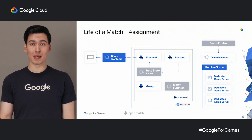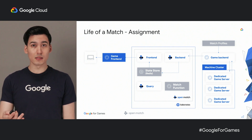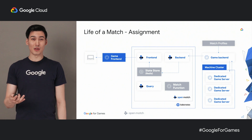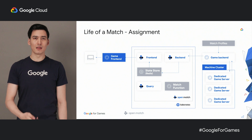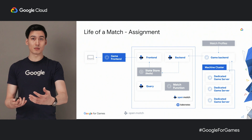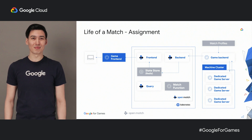The last step of the life of a match is the assignment. The game backend allocates a dedicated game server by using solutions like Agones or any other custom server management system. Once it gets the allocated game server IP and port, it will reach out again to the Open Match backend to update the tickets stored in the state store with that information. Finally, once tickets have been updated, the game front-end will push the game server details to players, who will then connect to the server and start to play. And voilà! That's how Open Match works in a nutshell!